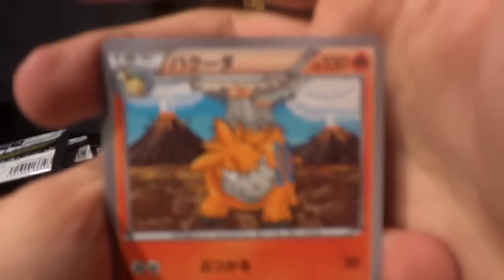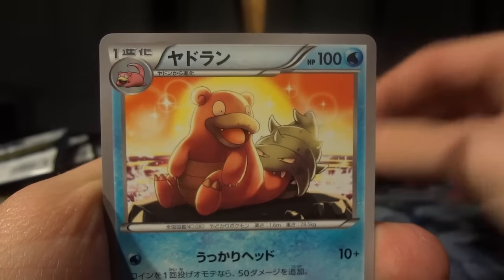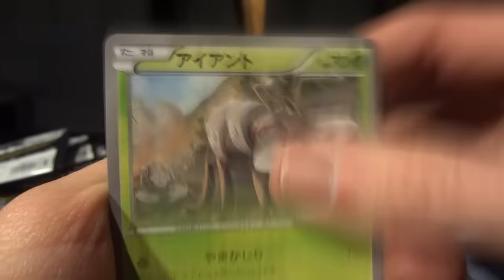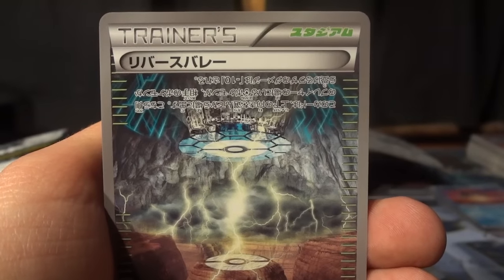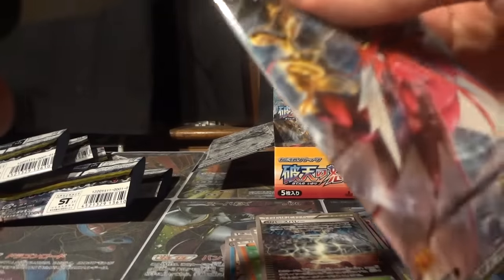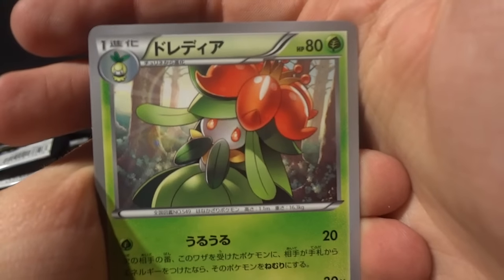We want to get that real good stuff so we're gonna keep on keeping on. This pack has a Camerupt, a Slowbro, a Pancham, a Durant as a grass type which is cool, and Reverse Valley — another one of those double-sided trainer stadium cards. The blue side: Pokemon that are metal type take 10 less damage; on the red side, Pokemon that are dark type deal 10 more damage with their attacks. Kind of nifty.